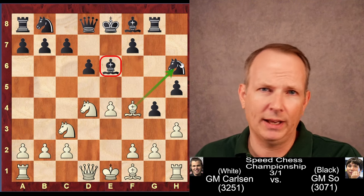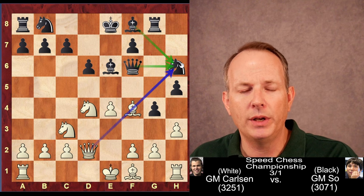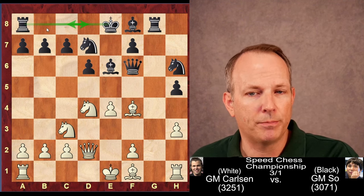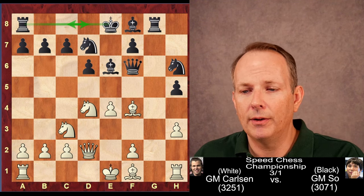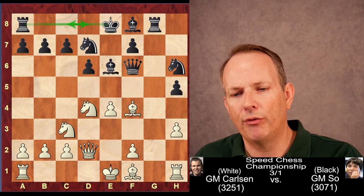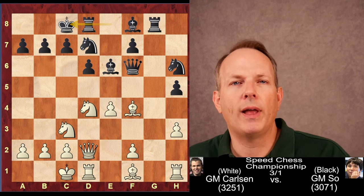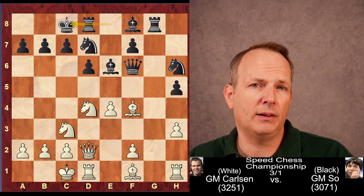Queen to F6 attacks the Bishop on F4 and defends the Knight at H6. Queen to D2 defends the Bishop and adds another attacker to the Knight. Pawn takes, pawn takes, opening up the G file, and now Knight to D7 — that Knight that had come to C6 and been pushed back to B8 is now the last minor piece to develop, allowing Black to castle long. Computers actually like Knight D to B5 for White, attacking the C7 pawn and threatening a fork. But Magnus goes ahead and castles long himself, and Wesley So responds in the same way, castling long.